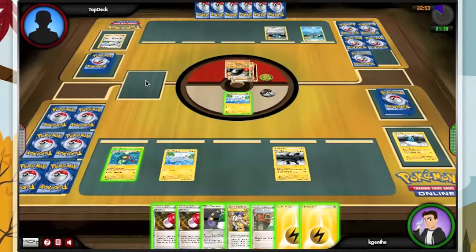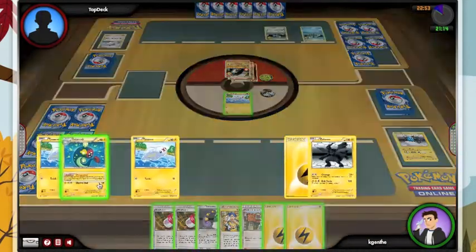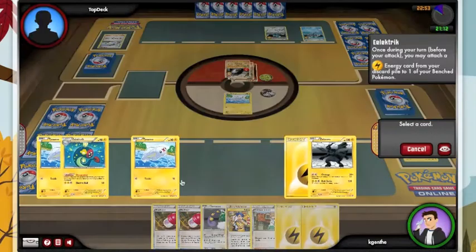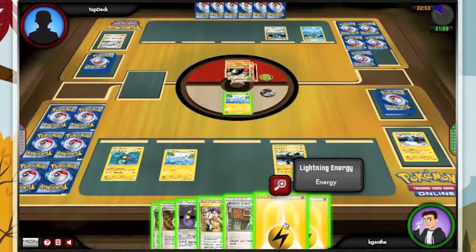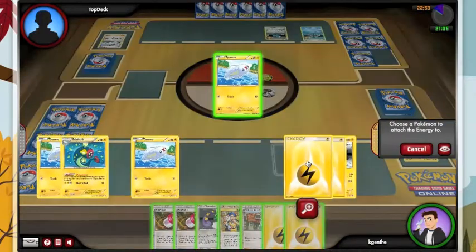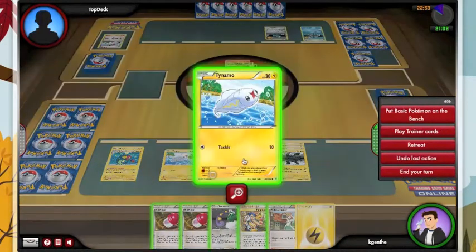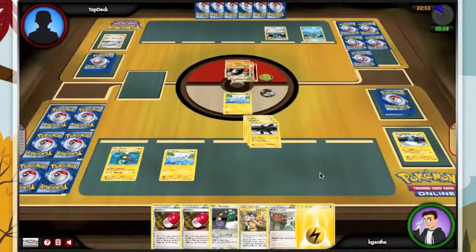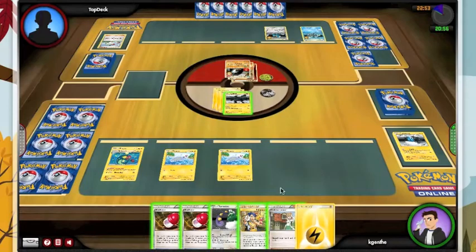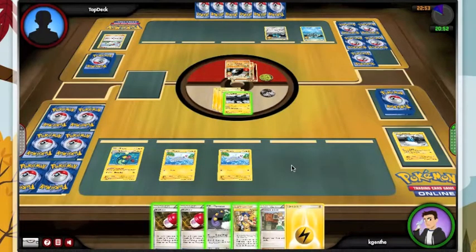I don't have a Double Colorless, so I'm not going to be able to get Tornadus fired up. I think we are just going to Zekrom this thing — I think it is our only hope. We still have a Juniper but I don't really want to Juniper this many things away, and this isn't a terribly strong hand.